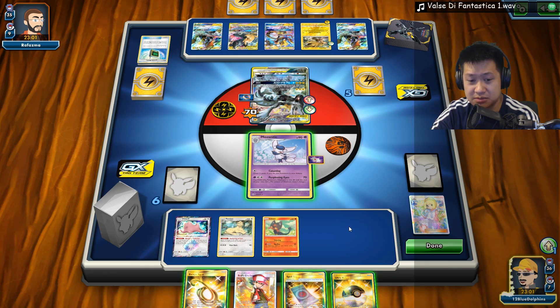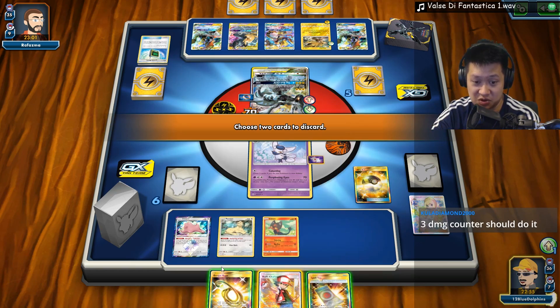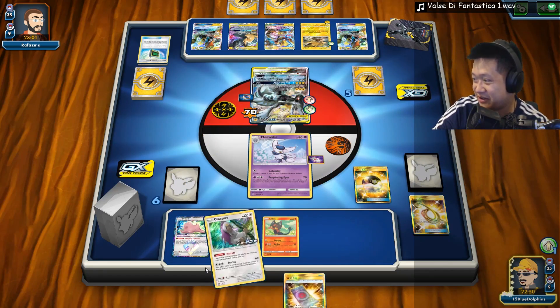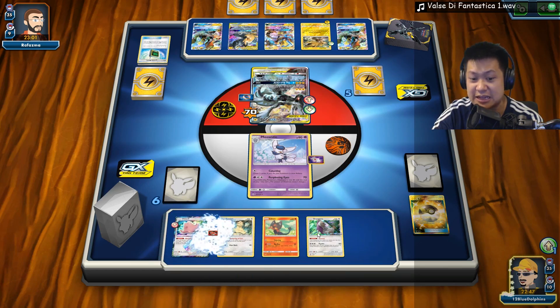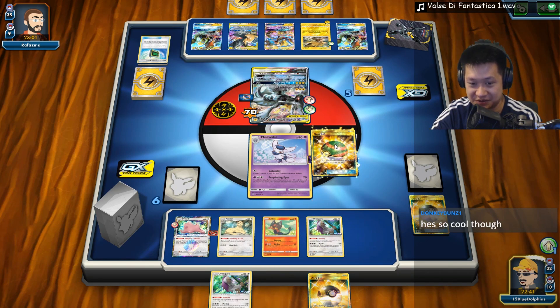Do we get Banana Master out now? I think we need to get Esper out now, and Banana Master out — we need both. We need Banana Master for the consistent draws. Get his cool version right here, and dump everything out. Get three extra prize cards. Let's get an Esper out too.